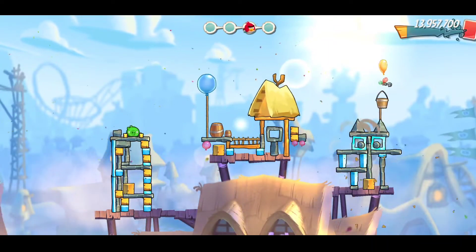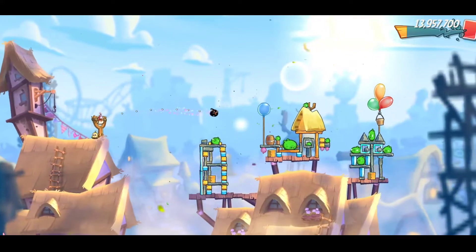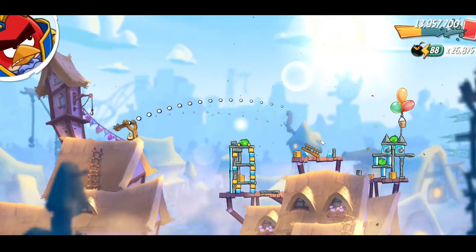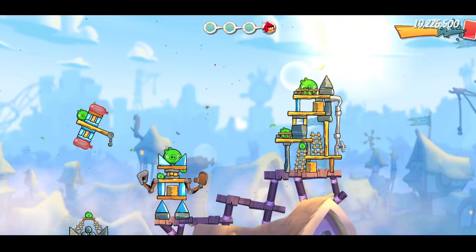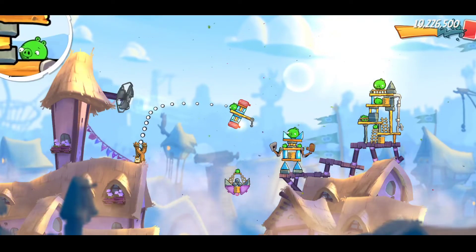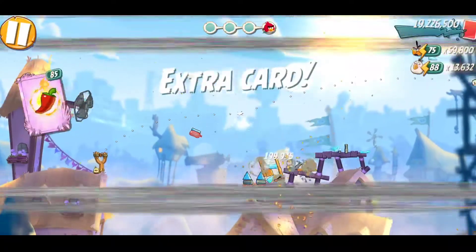Third room. We will use Bomb, we will use Bomb. Ready. Last building. Okay, last card Chuck, let's take last pick. And third room is complete. We will use Bubble. Level 1 is complete and fourth room is complete.